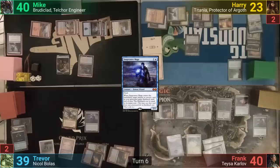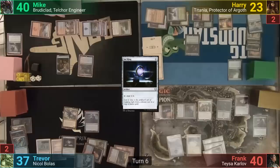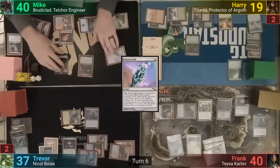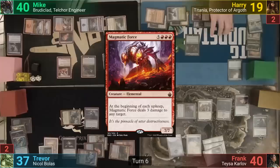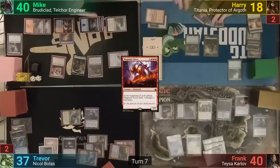Frank's pass prompts Trevor to drop Snapcaster Mage at end of turn and flash back Brainstorm. Trevor casts Drawn from Dreams, keeping two of his top seven. He plays an untapped Steam Vents, taking two, and taps it for Sol Ring, then goes at Harry with Nicol Bolas. Mike plays a land and resolves his Proteus Staff. He activates it, sacrifices the Myr token, and reveals Magmatic Force off the top. Mike moves to combat, making a Myr token. Harry cracks the Vista to find a Snow-Covered Forest, losing one, and gains a Titania token.